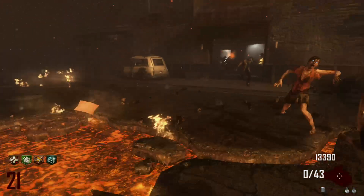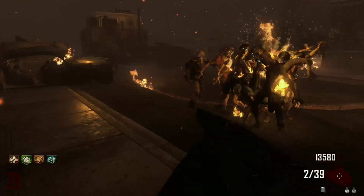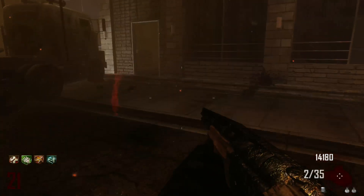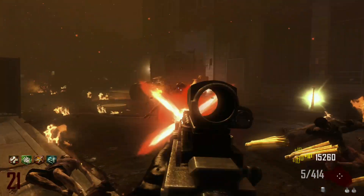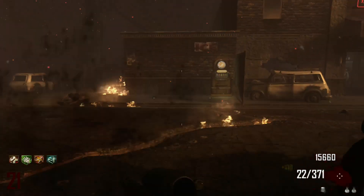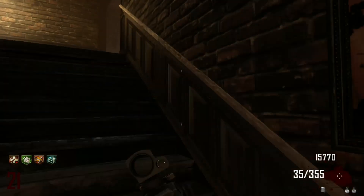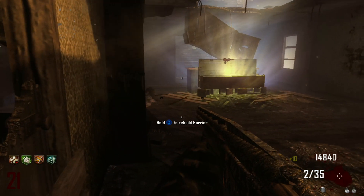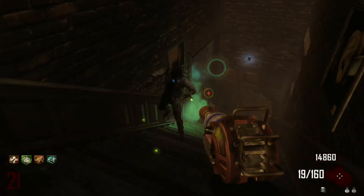Down there — double points? Can't quite see. She used the Lamentation. There's a couple of zombies left, so let's go hit the box, see if we can get the Ray Gun. Not having great box luck today. There we have it — the Ray Gun! I like it a lot.